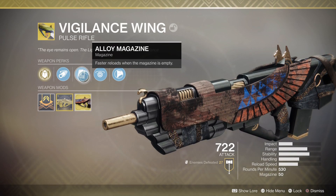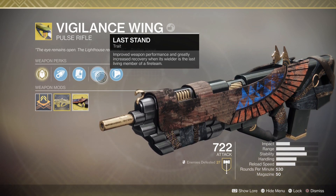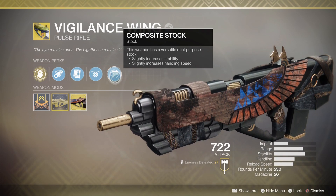We've also got Alloy Magazine — faster reload when the magazine is empty. We also got Last Stand, which improves this weapon's performance and greatly increases recovery when the wielder is the last living member of the fireteam.